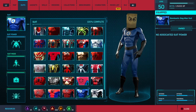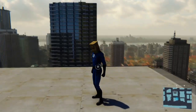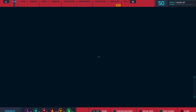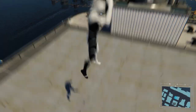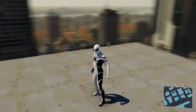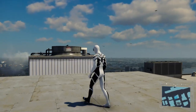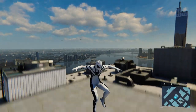We got the Bombastic Bag-Man suit — all it is is Spider-Man wearing a paper bag over his head and a Fantastic Four suit, making him look like he's part of the Fantastic Four. And the Future Foundation suit, which appeared in other games like Lego Marvel Super Heroes and one of the Spider-Man Shattered Dimensions games, I'm not sure. This is actually the suit he wore when he was part of the Future Foundation — I think the Human Torch died in that part.